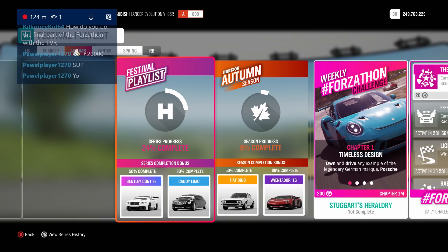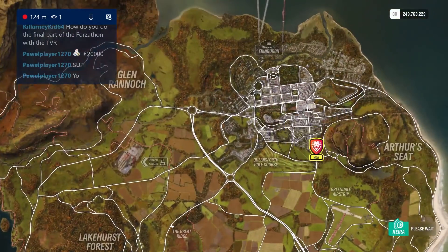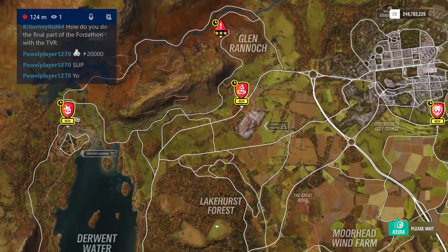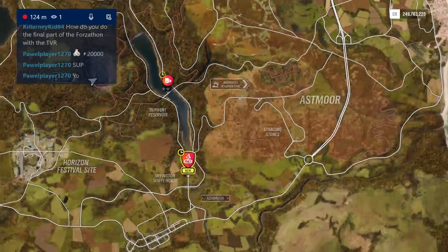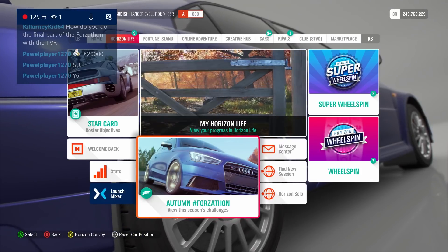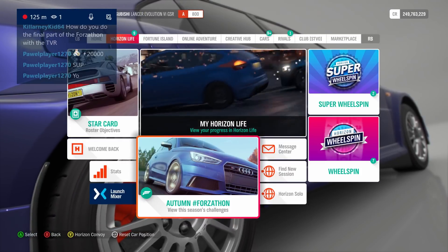Now I want to take a look at the Forza-thon shop to see what's going on in Autumn. What is in the autumn Forza-thon shop? The Ferrari 812 Superfast has made a return — I feel like it could this series.